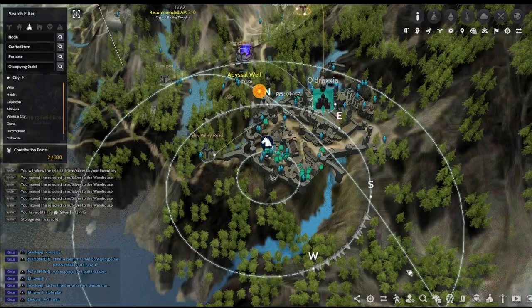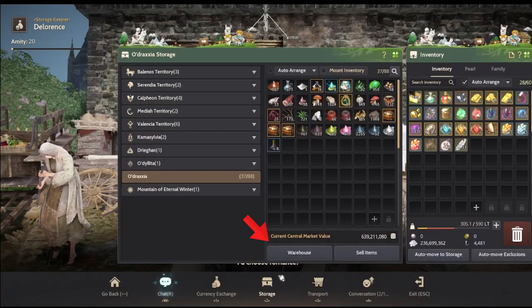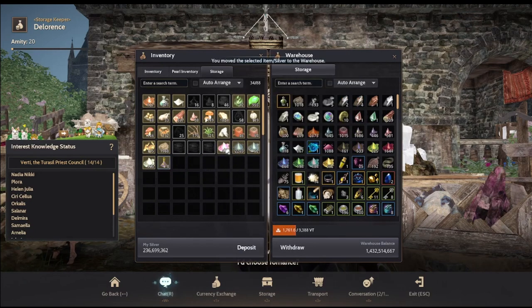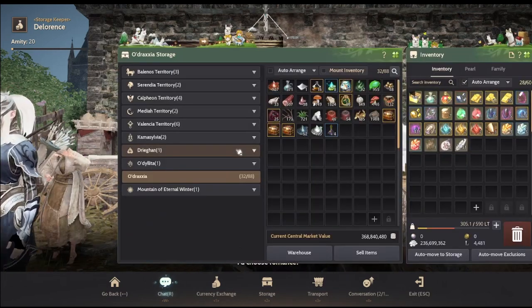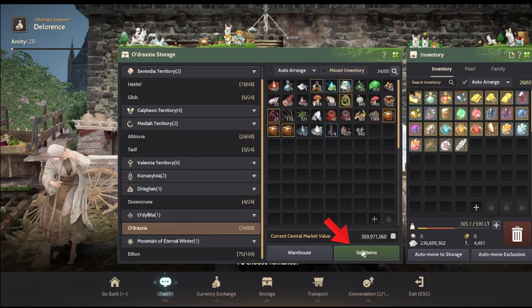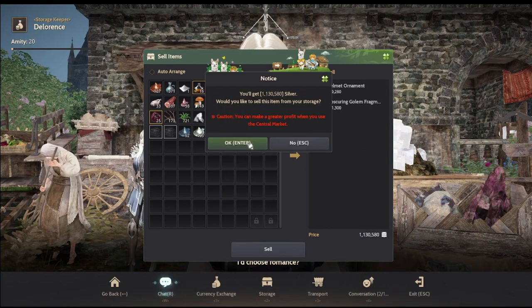My third tip is about the storage quality of life features. You can quickly transfer items from your storage to the central market if you are accessing the storage from the city or town that you are currently in. As you can see, it can't be done otherwise so you can't always use this feature but it is good to know when you can use it. You can also quickly sell items, specifically trash loot, by using the sell items tab.